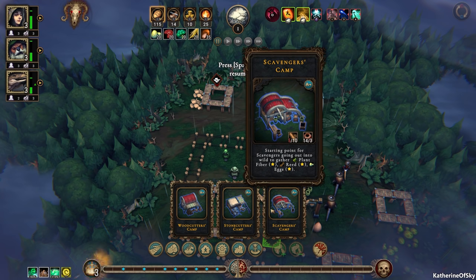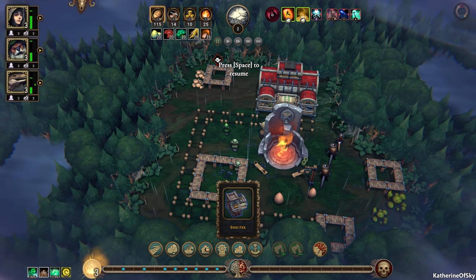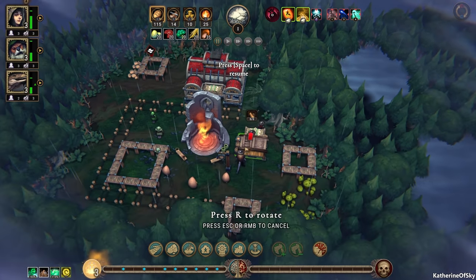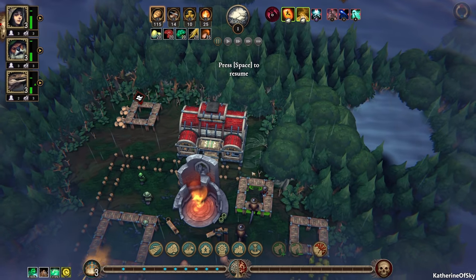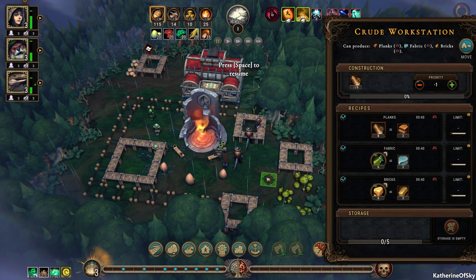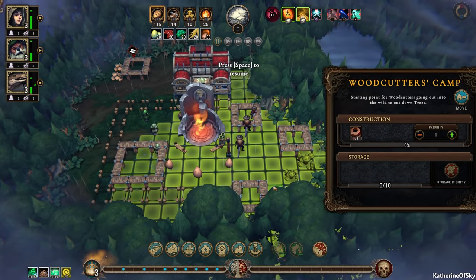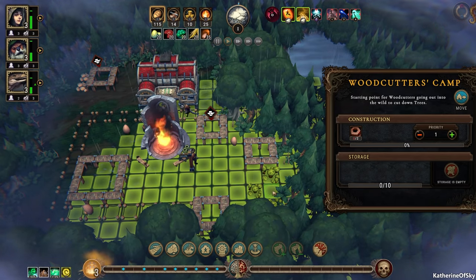I'll readjust priorities shortly. We're going to build the crude workstation — very important to build this thing. I'll put it maybe just here, and then delete that tree there possibly. Let's set this at zero, this one at minus one, and maybe this at minus one as well. We'll go ahead and set up stuff while they're making things — I think this is about the limit we have here. I do want to get rid of this tree to put a road there.